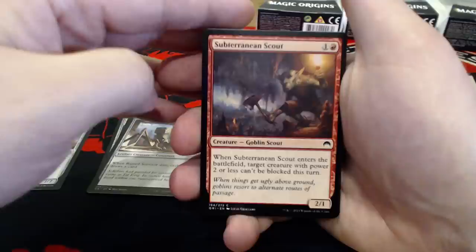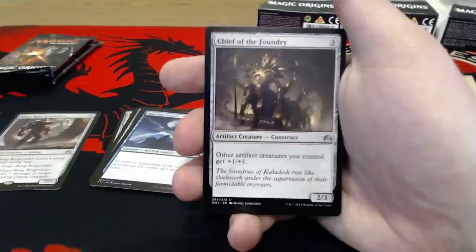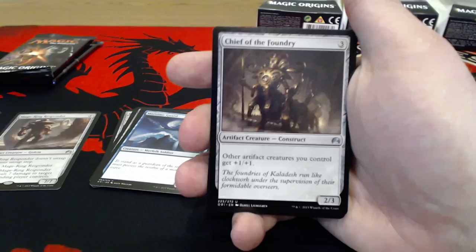...target creature with power 2 or less can't be blocked this turn. We're going to have a lot of small creatures, so it's going to be pretty helpful for this deck. Maritime Guard — 2 mana for a 1-3. I feel like you can switch that out with something else. Chief of the Foundry — what an amazing card for an artifact deck. For 3 uncolored, we're getting a 2-3, and other artifact creatures you control get +1/+1.